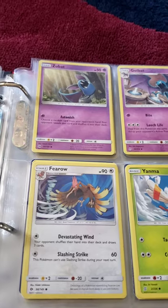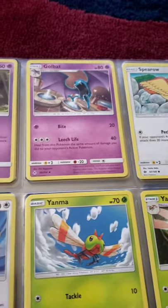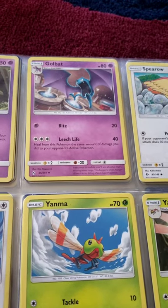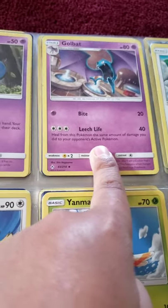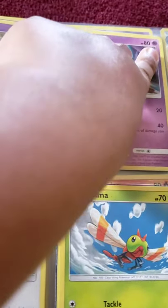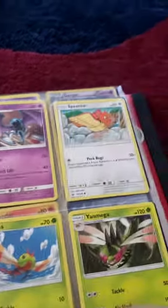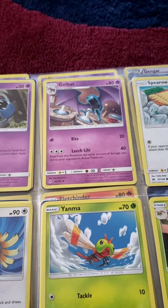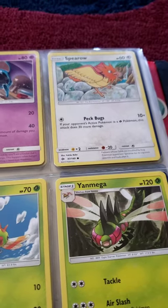Zubat isn't really that good. And Golbat — the Leech Life is pretty good because you can heal the damage. If their weakness is to psychic, you can do like 80 damage and heal 80 damage. I'm not sure that's really useful because I don't know if its max health is even 80. But if you want to heal, it works. I have a Sableye, which is pretty common.